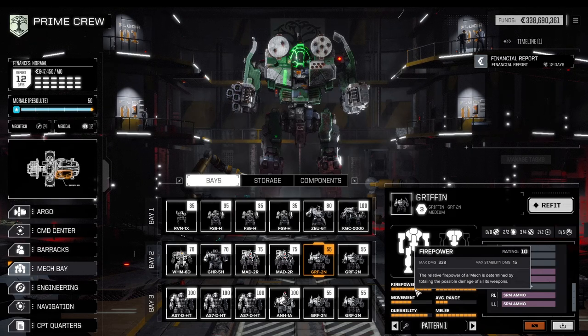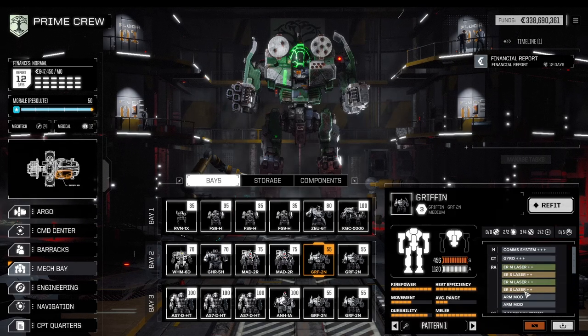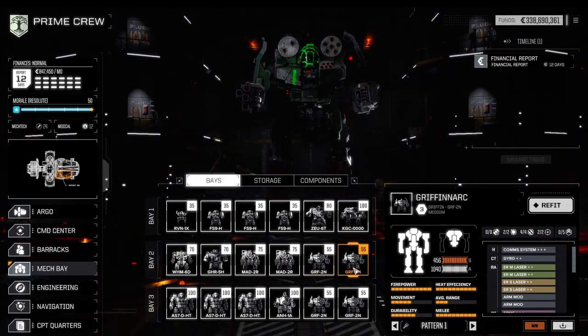In terms of firepower, we're looking at almost 350 firepower — and with the NARCs from the other support mech we'll see soon, even this support mech is easily netting 400 points of damage. Keep that in mind: if you look at the structure on each location, a typical medium mech has around 150-ish armor and some structure, so we're looking at 230 to 250 armor at best. Fully maxed out that's 270, and we're easily wrecking a medium mech. The question will be: can we do that with assault mechs as well — and the answer is yes.